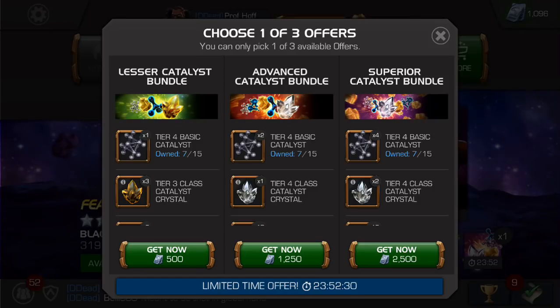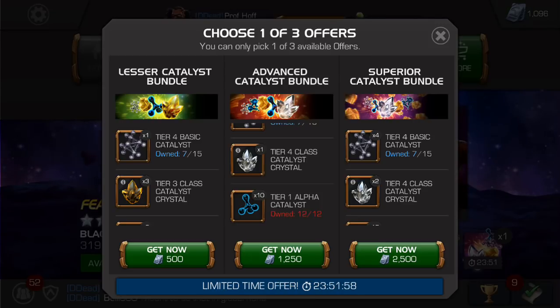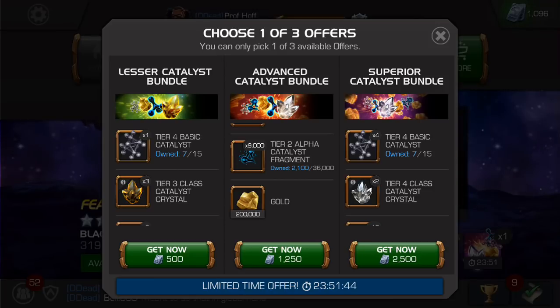Now the advanced bundle is an interesting one. This is more than twice the price of the lesser catalyst bundle, and yet you only get two times the tier four basics. I think for the price it would make a lot more sense to have three tier four basics in this. But you do replace the tier three class catalyst with one tier four class catalyst, which also used to be really hard to get — I'm talking about a 2,000 unit offer for one. Now it's 1,250 for one with two tier four basics. And as you scroll down, you have one fourth, or 25%, of a tier two alpha catalyst fragment.